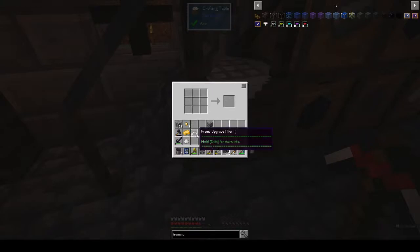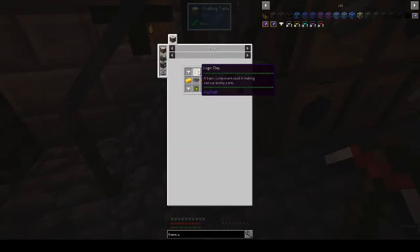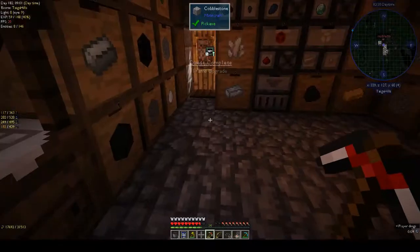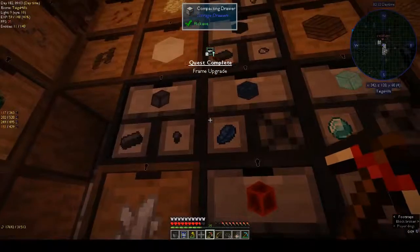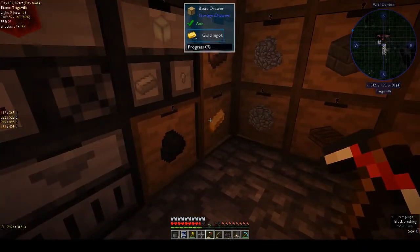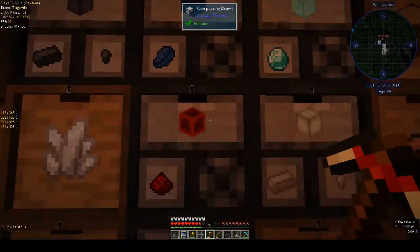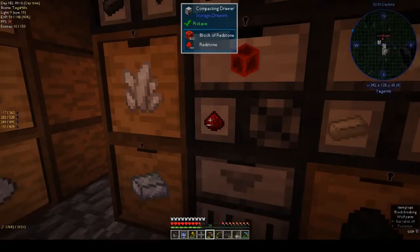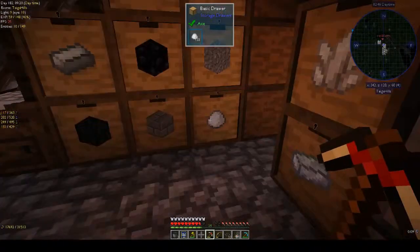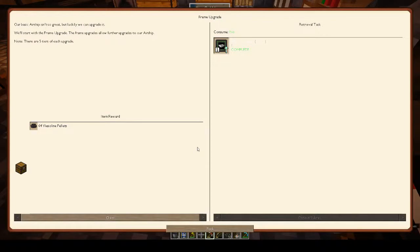Upgrade tier one, upgrade tier two - we need another airship frame. Because we might as well upgrade this for all it's worth. We need a stack of redstone. I took a stack of cobble too - I'm guessing we're going to need upgrades tier two, three, and four.